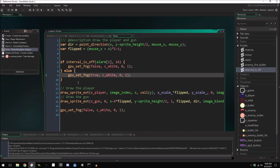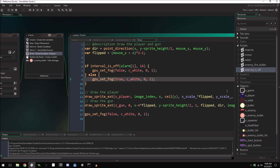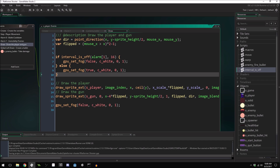Maybe you'd like to apply this same principle to enemies — have them blink red when they're damaged, and give them invincibility frames too. You don't have to give them invincibility frames; you could just have them blink for a certain amount of time after they're damaged. Anyway, thank you so much for watching — hopefully you learned something and enjoyed it. If you did, be sure to give it a thumbs up and share it.